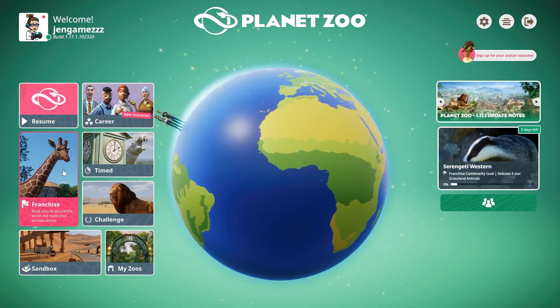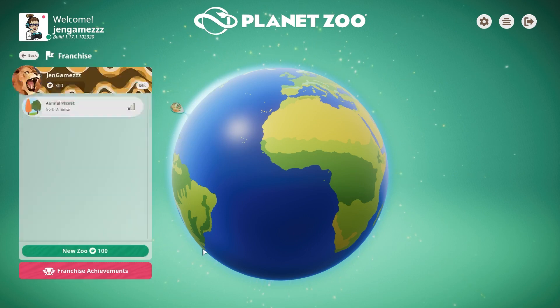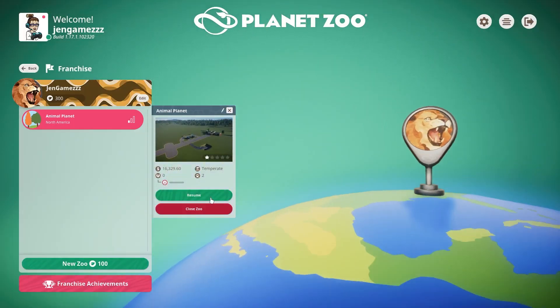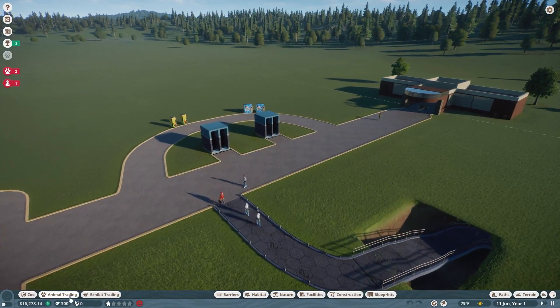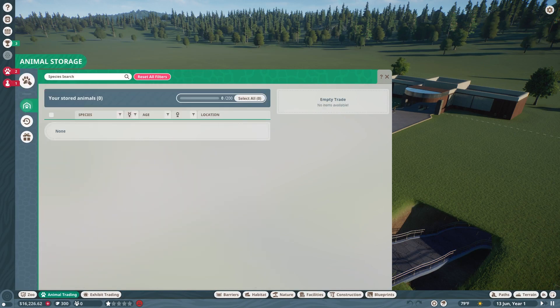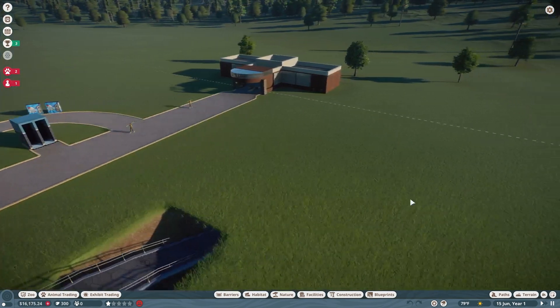Let's go into the game real quick because I want to check — when we got the goats, were we able to get what we needed? Let's check animal trading. I think we went ahead and put them into quarantine. Let's see what's in quarantine.